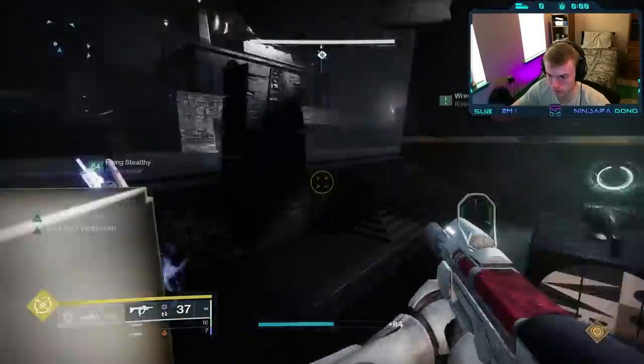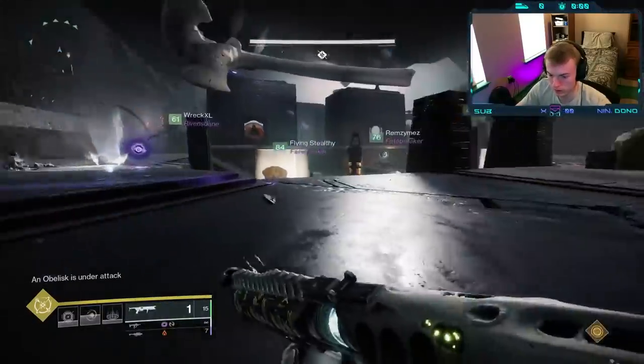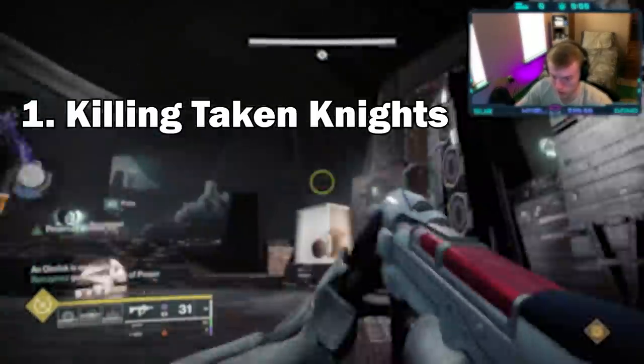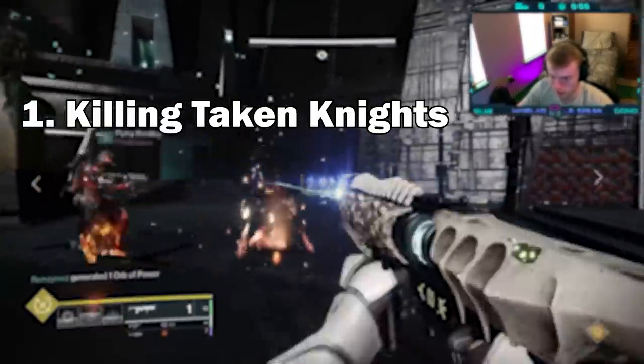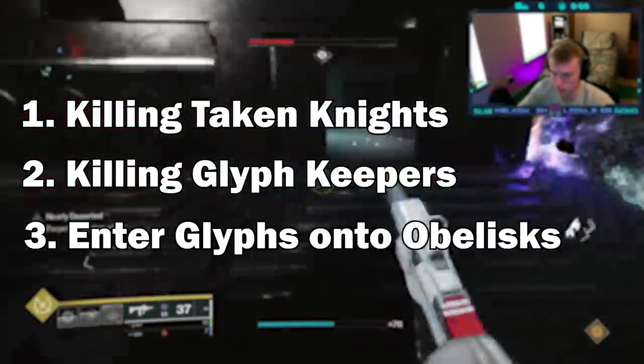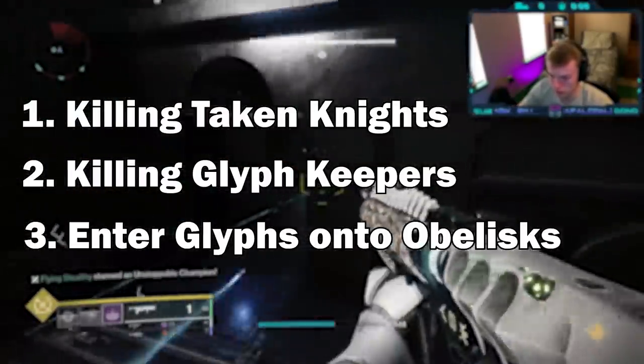In this video, we are going over how to complete the first encounter, otherwise known as the obelisks, in the new Vow of the Disciple raid. This is going to come down to three simple mechanics. First is killing taken knights in order to unlock rooms around the arena. Second is entering these rooms to defeat glyph keepers. And third is going to be entering the correct sequence onto the obelisks in the center of the arena.